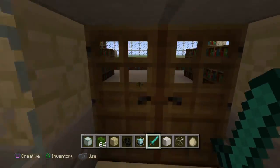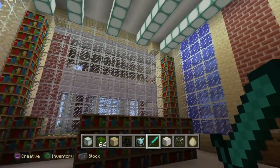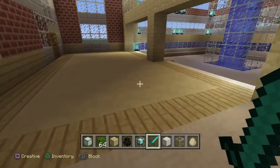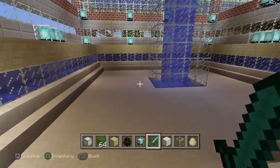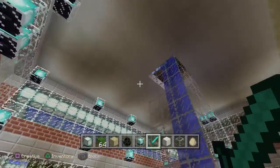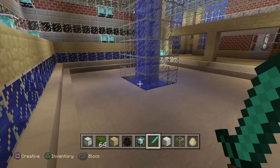In here you just have the library. Every time I make a room, I get inspired by something — a video, movie, whatever — and I try to recreate it. So that library was from some movie. I can't remember what, but something inspired me to make that library in that image.